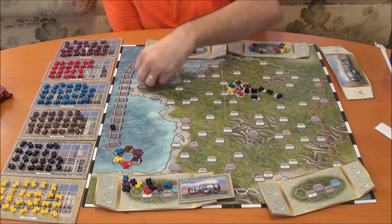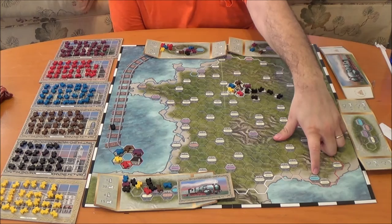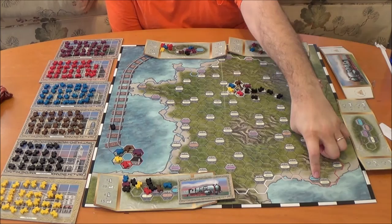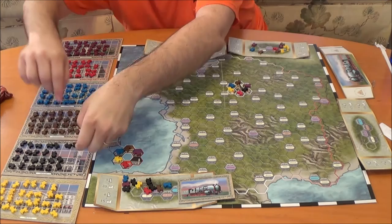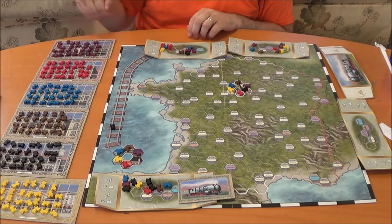How it's going to work is you have a few endgame conditions. The first one is if anyone builds down to Marseille — that is an endgame condition. At that point, everyone finishes the last round, going back to whoever the start player was. So if the first player initiated the endgame due to Marseille, it'll keep going until everyone's had the same number of turns. Otherwise, the other endgame condition is if there's only one of these boards here that still has trains left. So if yellow is the only one that had any trains left because all of these boards were emptied, that will also be an endgame condition.